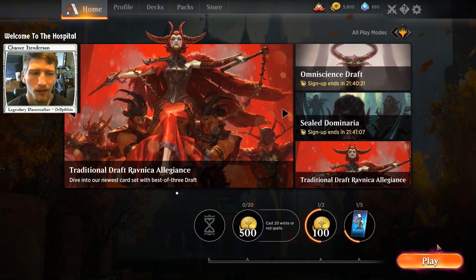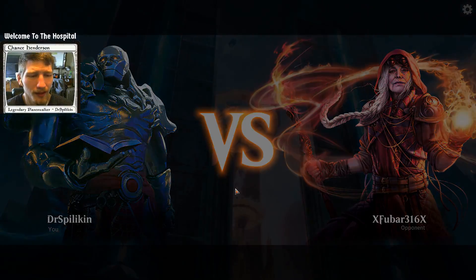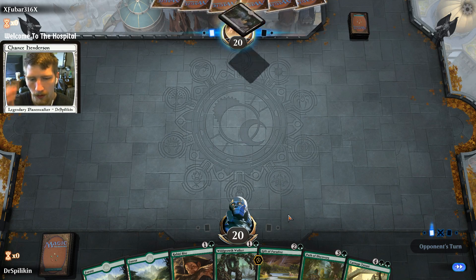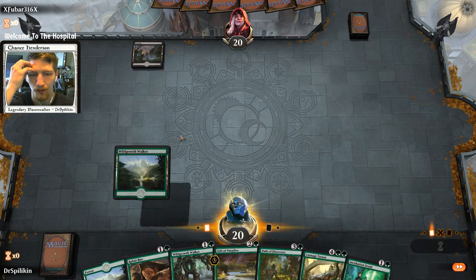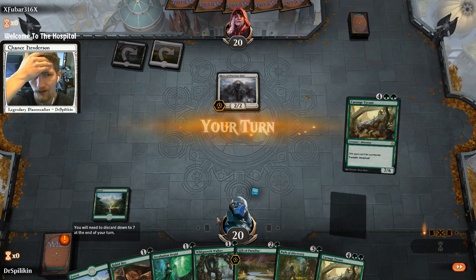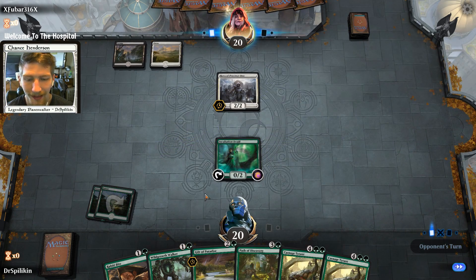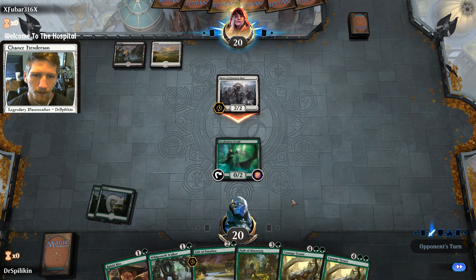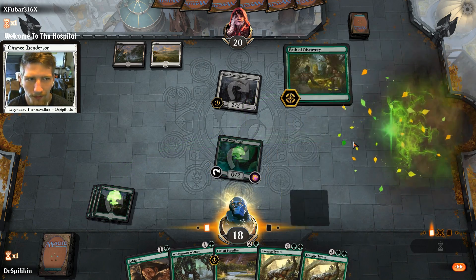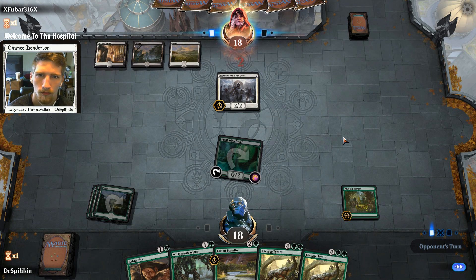Alright, that's our deck breakdown — let's hop right into our games. Here we are up against X Foobar 316. Fairly good hand here, looking for some explore creatures or a way to get to that Path of Discovery. I'm thinking we play Incubation Druid before the Wild Growth Walker, in hopes that we can get to the Path of Discovery. We'll throw down Incubation this turn, then Gift of Paradise next turn, and try to get out Path of Discovery before the Wild Growth Walker.